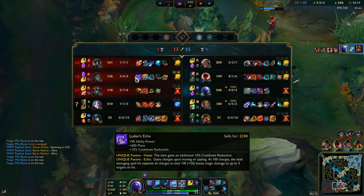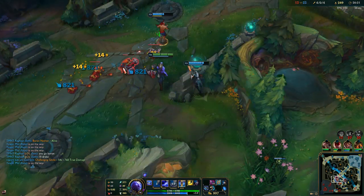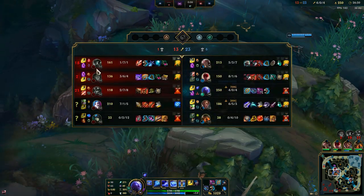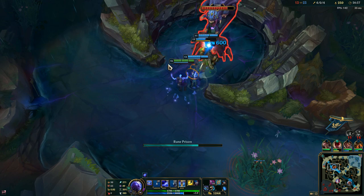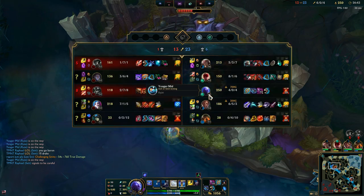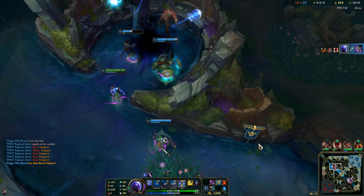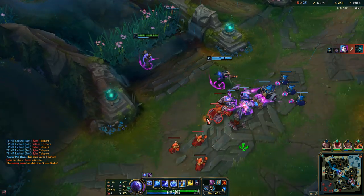We should do the Baron right now because the enemy jungler is dead — that one is really free. We're going for Baron; ignore the Drake. Better to take the safe way, take Baron first, and then we can go to the Drake. I'm level 16, Silas is level 13, J4 is level 12, their top laner is level 13. This all comes from me split pushing in the sideline — that's how you establish a massive CS lead and XP advantage.